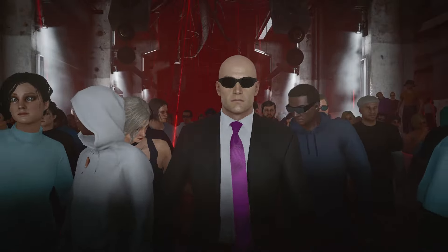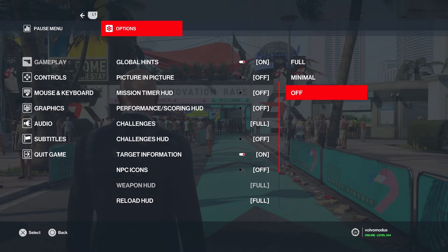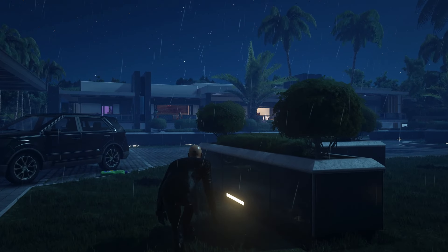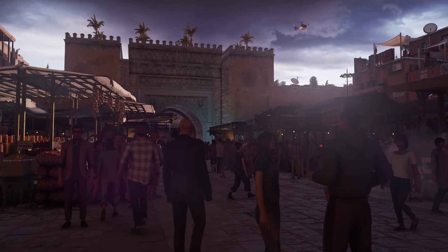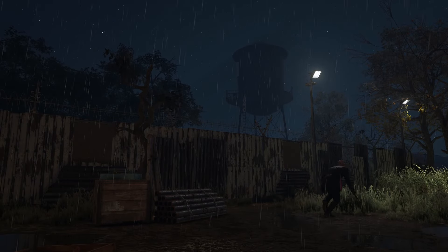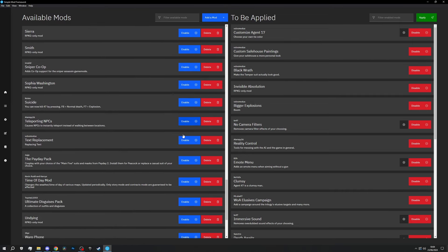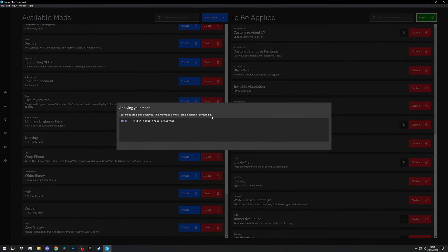Hitman really is a game where you can fully immerse yourself, and there already are lots of settings helping to achieve that feel. However, if we start introducing mods, we can take things to a whole new level. All the mods I'm gonna use today will be linked in the description and are installed using the SimpleMod framework. If you're new to Hitman modding and wanna give these a try, you will also find a tutorial down below explaining how it works.